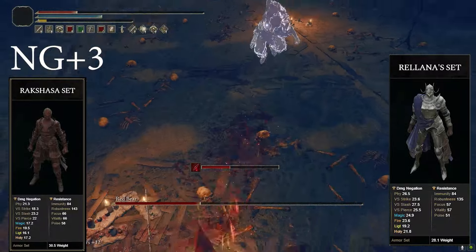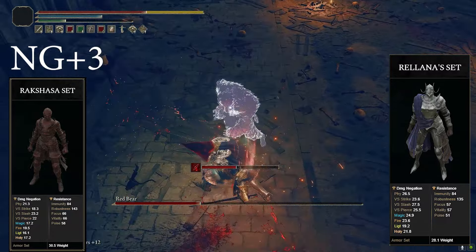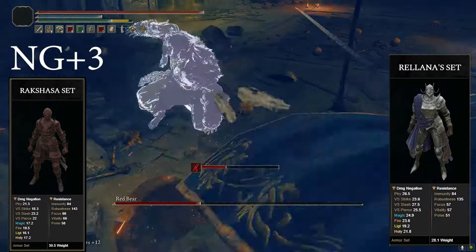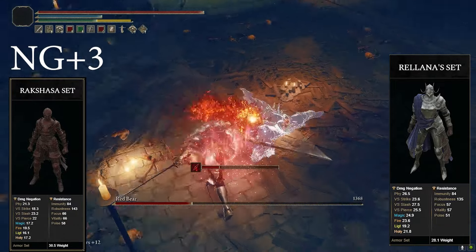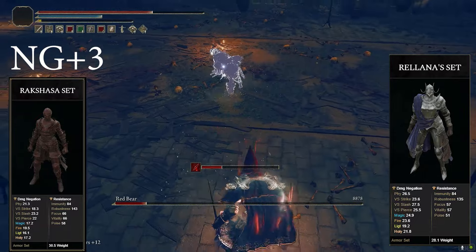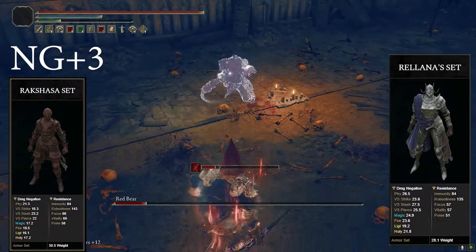You get the Rakshasa set at the Eastern Nameless Mausoleum. You have to beat the Golden Hippopotamus in Shadowkeep, then run down a ladder and get down into the Recluse River, which will take you over to where that mausoleum is. For the Fire Knight helm, you just have to farm the Fire Knights in Shadowkeep and eventually they'll drop it.